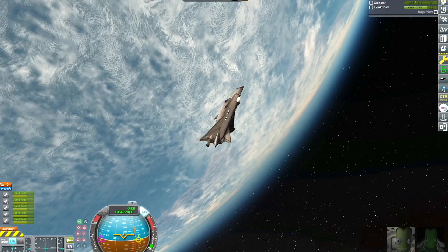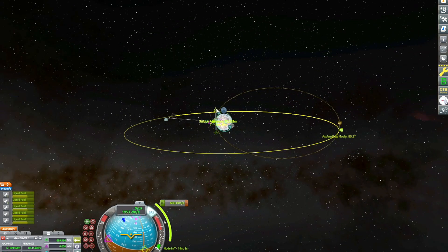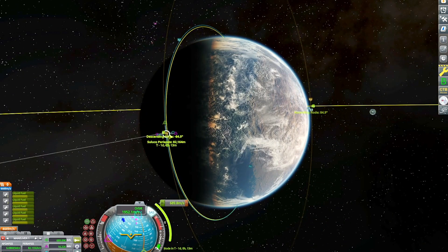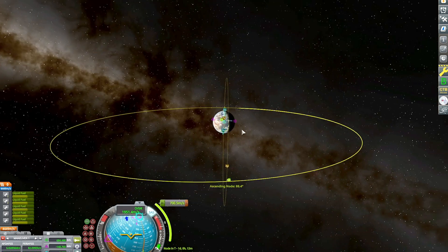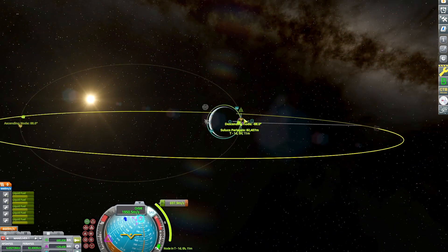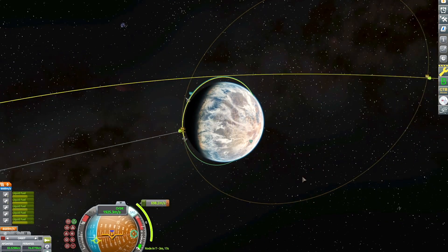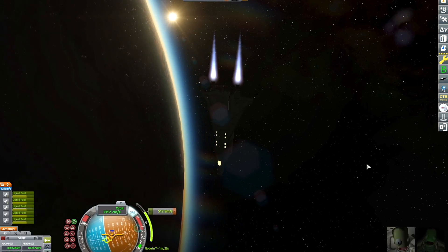Time to start thinking about our transfer out to TOT. I'll set that as my target and burn prograde until I get an intersection, then use the next orbit button to see when I might have a fairly close flyby. We do have one in just a couple of orbits, but I'm still not getting an encounter, so I'm playing around with the radial and normal markers on my maneuver controller. Looks like I've got a burn for just under 700 meters per second, and I'm executing that now.